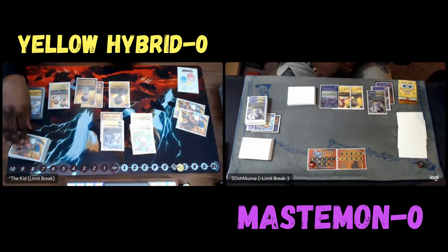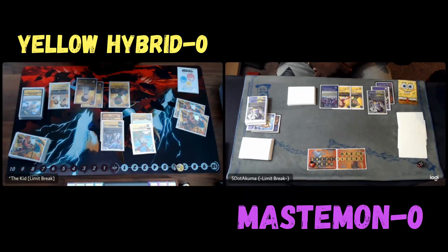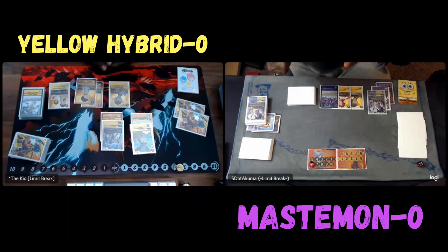Something I was doing earlier which I didn't realize: if you use the entire Mastermon effect where you put a card in security and then bring one out, you can't tap Kari to gain a memory because once you resolve and complete the Mastermon effect, there was no card added within that time window — so you actually miss the timing on tapping Kari.